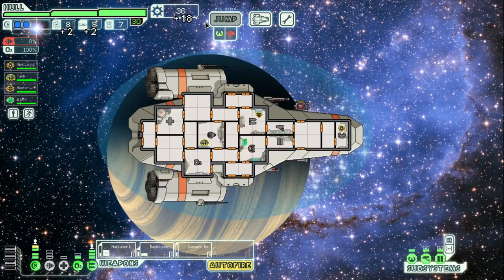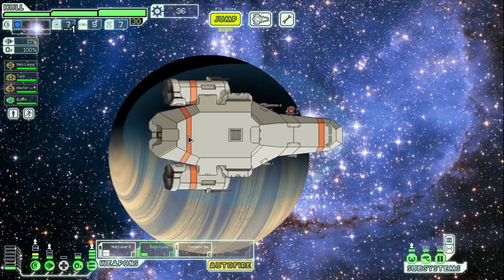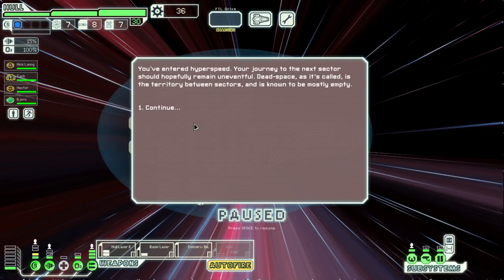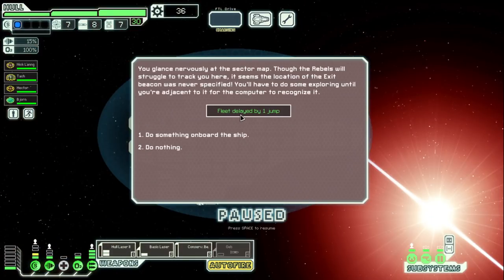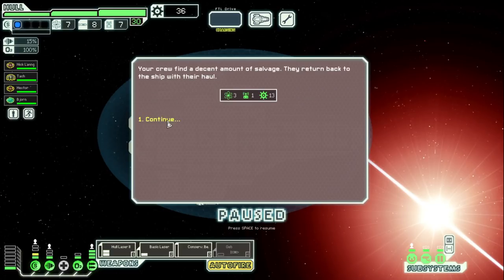We don't quite have enough for the medbay — damn it. That is okay. Next sector, here we come. Nebulous Regions or Unmapped Nebula. I'm going to go to the Nebulous Regions because the unmapped one means we have to find the exit beacon and that could lead to some problems. Exit hyperspeed — oh, never mind, we have to do that here also. That's okay though. Let's quickly do our salvage mission — nice, we got stuff this time. There's distress right off the bat.